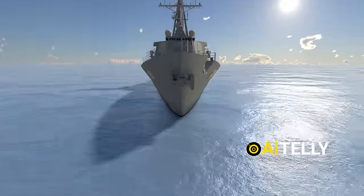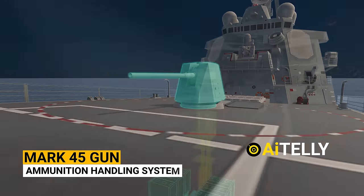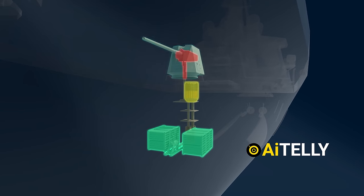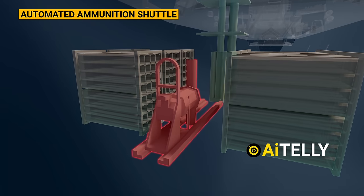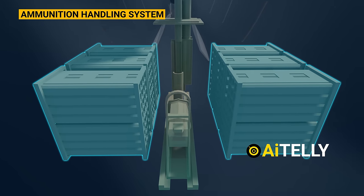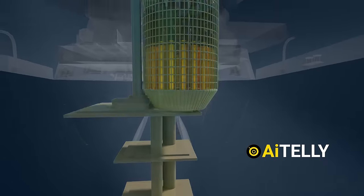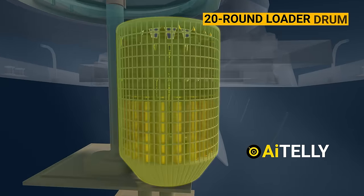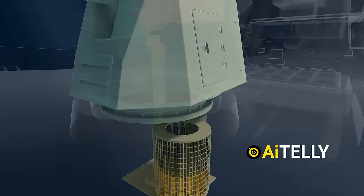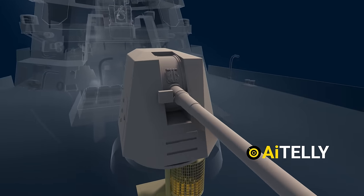Now let's begin our exploration from the front. Similar to the British warships, this system boasts a Mark 45 gun and ammunition handling system. This sophisticated system can be compartmentalized into four distinct parts: starting at the base is the automated ammunition shuttle; just above it is the automated ammunition handling system, showcasing advanced technology and precision engineering; the next component is the 20-round loader drum, a crucial element in the seamless operation of the system; and positioned just above the loader drum is the gun shield, providing essential protection and stability to the entire setup.